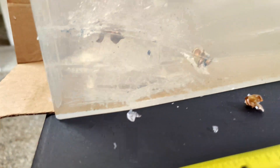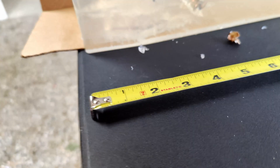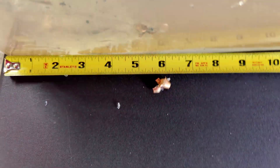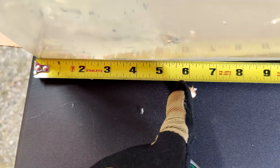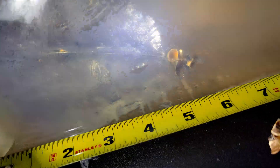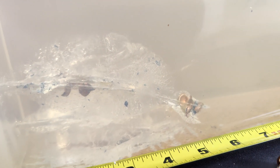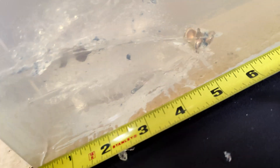Here we have our SimX denim test. That sucker just wrecked it. It looks like these went about the same distance — right about five and a half inches or so. That's where that big chunk of copper end jacket landed. You also have obvious chunks spread throughout the whole way. These guys do some serious damage.